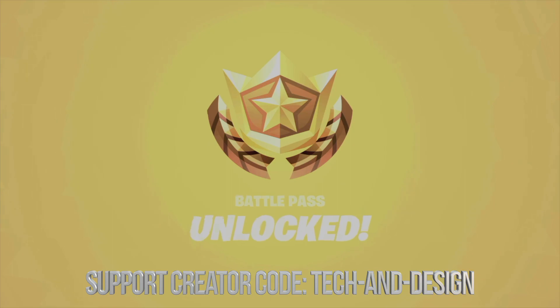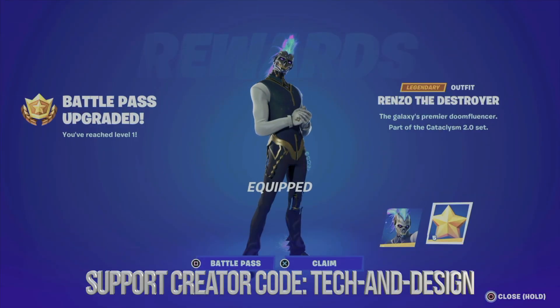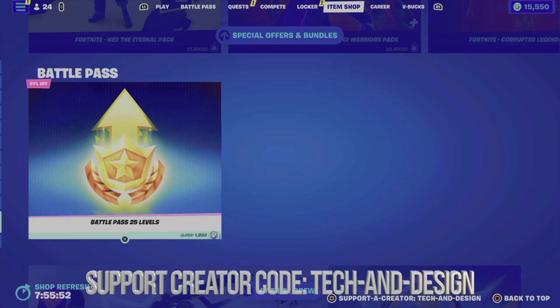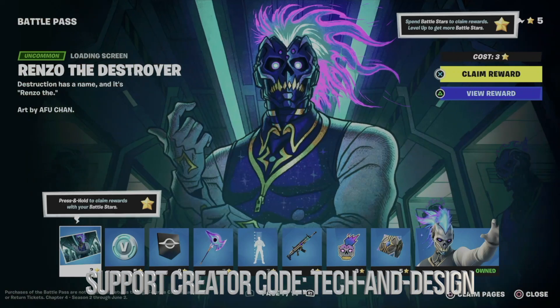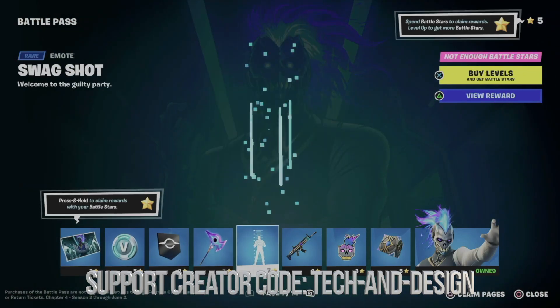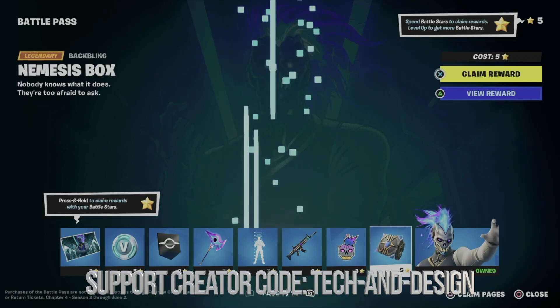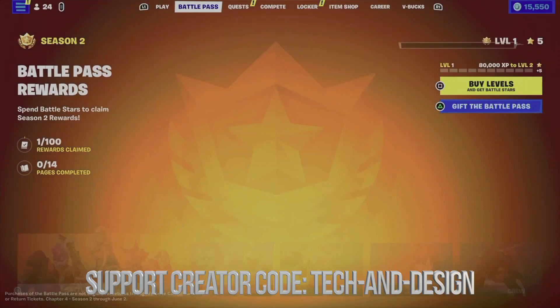Hold X to confirm the purchase and the battle pass is unlocked. You'll get your first item from the battle pass right away — go ahead and equip and claim it. For any other skins you want to unlock, go back into the battle pass rewards and claim each one at a time. You'll need battle stars, and the quickest way to earn them is to do your quests and play the game.